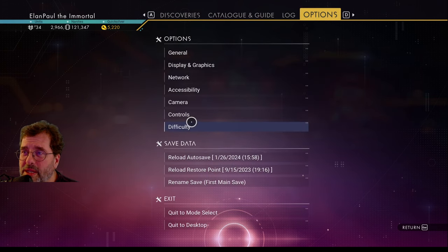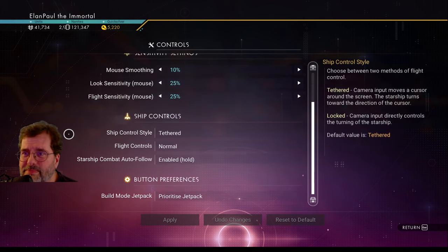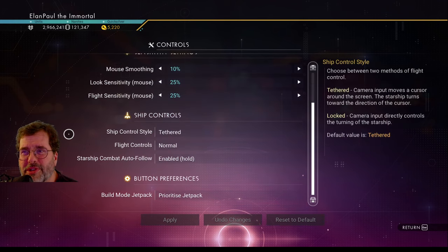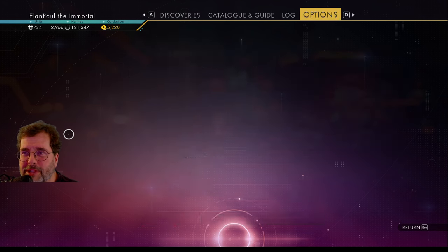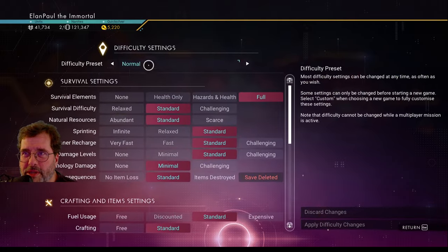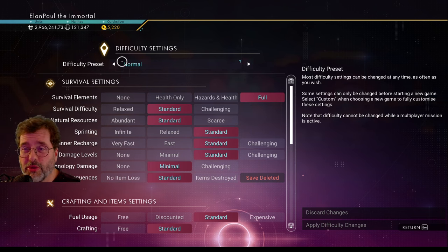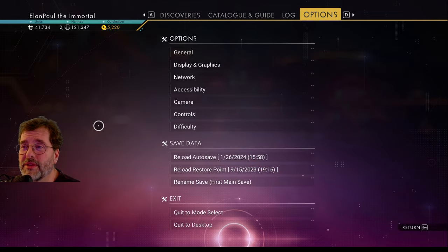Moving on to controls — that's personal preference, folks, so that's up to you. And then finally, difficulty: depending on your settings you have normal, survival, and permadeath — they have their own standard settings — plus custom settings and creative. I leave those alone. That's pretty much everything there is to show regarding settings.